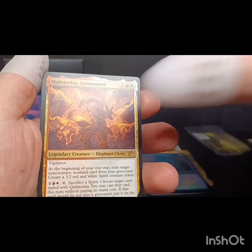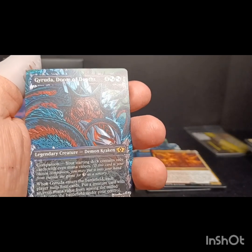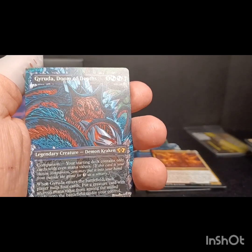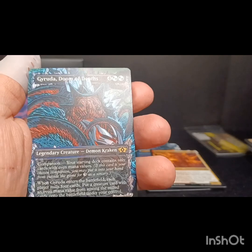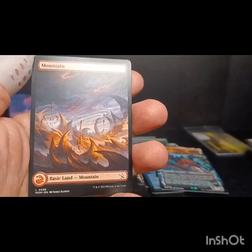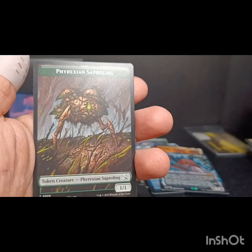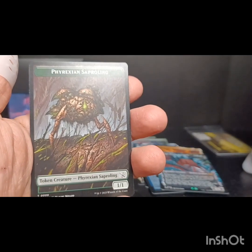Completed — it's a pretty cool card. Girouda, Doom of the Depths, Demon Kraken from Ikoria. And we got a full art mountain, along with a Phyrexian Saperling.